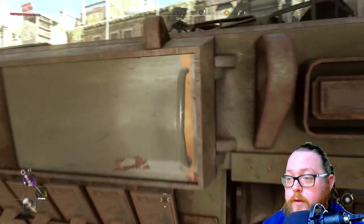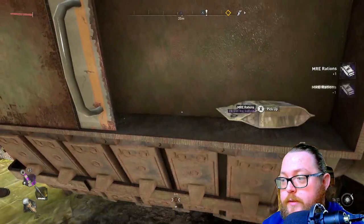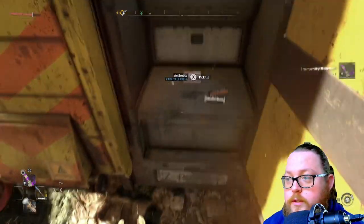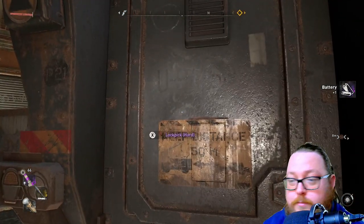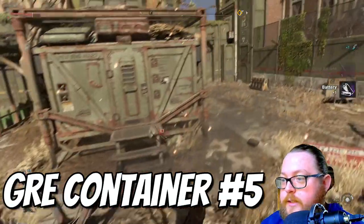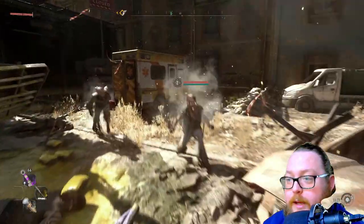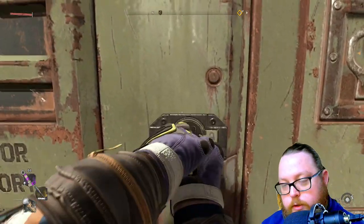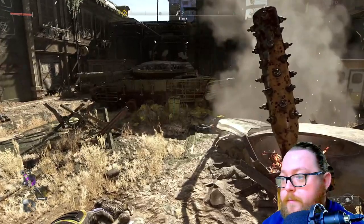Once the zombies are dead, go to the tank and open it up — this one just has some MRE rations, though sometimes it'll even have a med pack. Then grab the ambulance, which gave me an immunity booster, batteries, and antibiotics. Then grab the truck as well — I got a cool sword and some batteries. For the GRE container in this area, watch out because a car will explode and you'll have to fight some virals. Deal with them, then open the container — this is another one that can get bugged, but open the chest and grab the items.